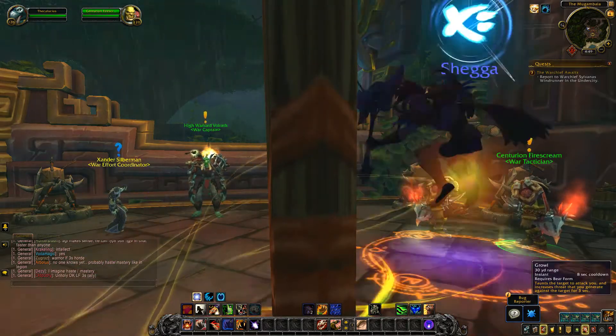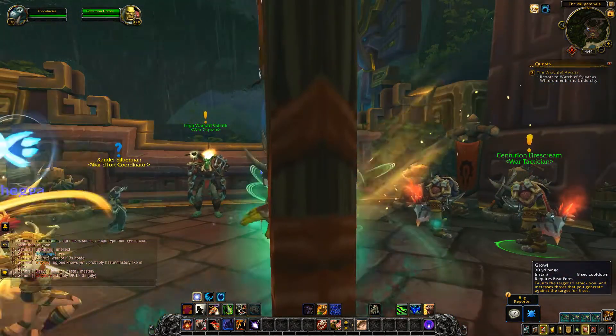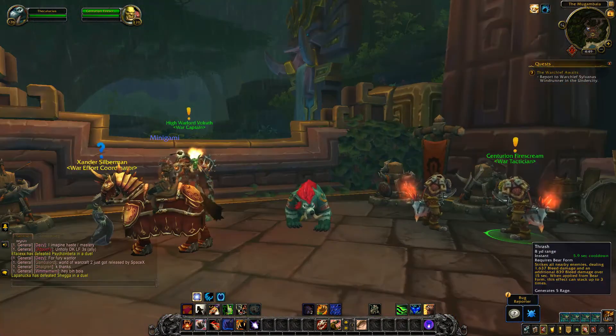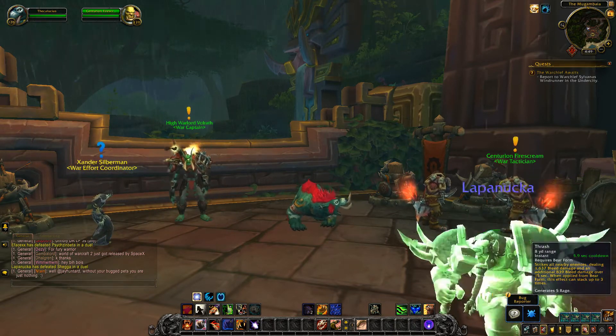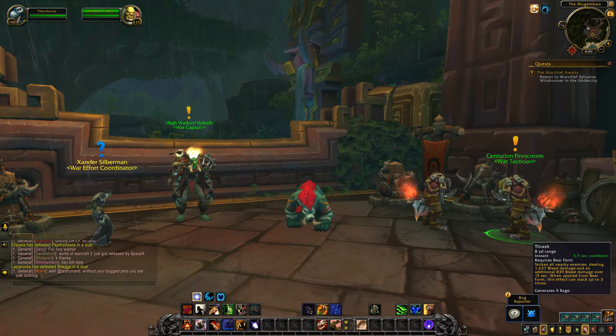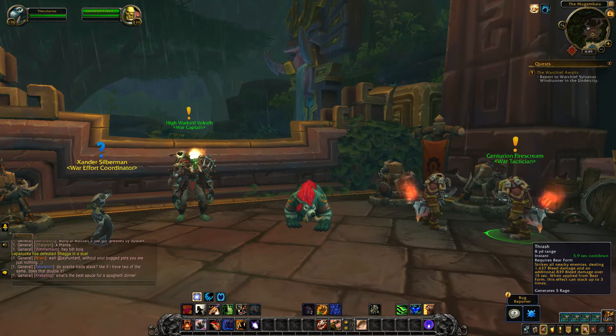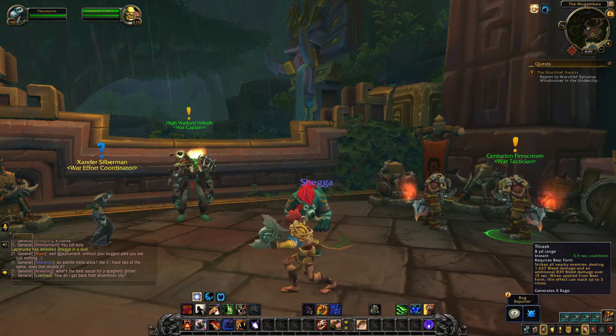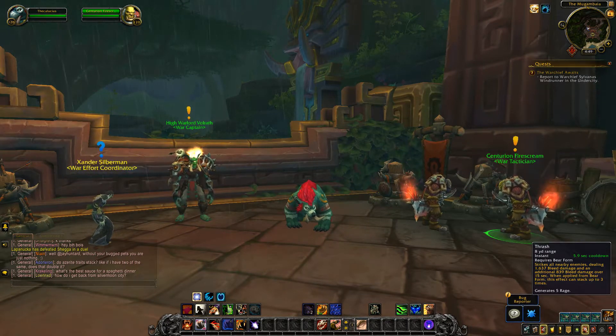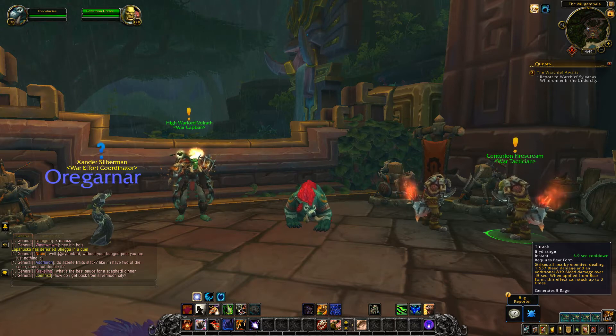Now let's look at the damaging abilities. Growl is unchanged, still an 8 second cooldown — this is your taunt. Thrash is not really changed. It still has a cooldown based off your haste, still instantly strikes all nearby enemies. It's an AoE that applies a bleed for 15 seconds, and you can apply up to 3 stacks, but it will now generate 5 rage, up from 4 rage baseline on live.